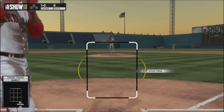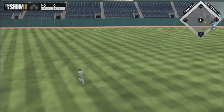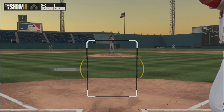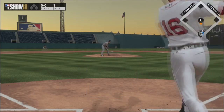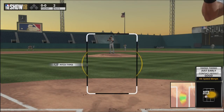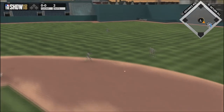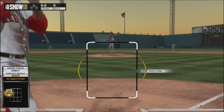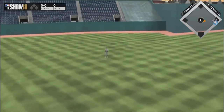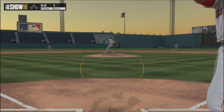One thing I've noticed hitting lefty on lefty is that the timing feels a little bit different. I think visually when I see a left-handed batter I feel like I can wait on the ball a little bit longer, because most of the time I'm facing a righty and it's true you can wait a little longer with a righty. So it kind of throws off my timing facing a lefty because it feels like I'm trying to be too quick to compensate, which leaves me exposed to curveballs and sliders. Go into practice mode and practice sitting lefty on lefty as much as you can.